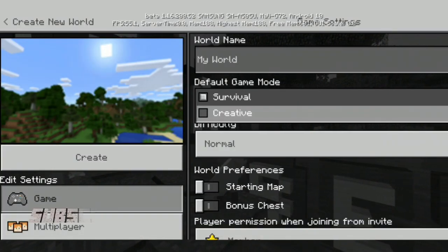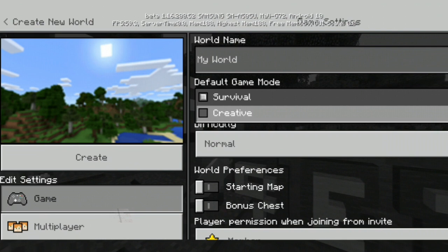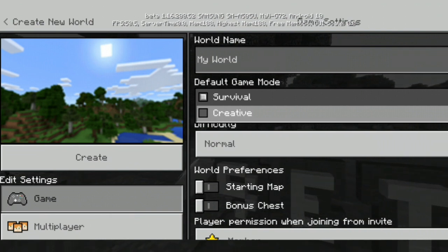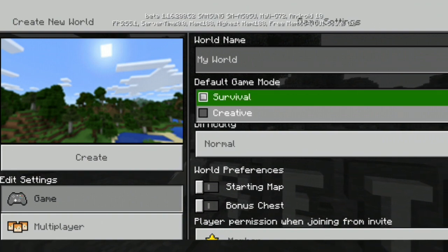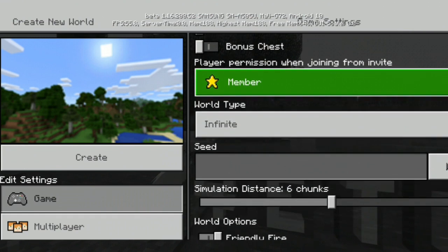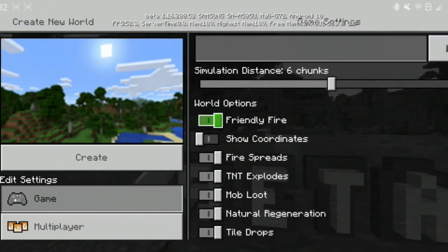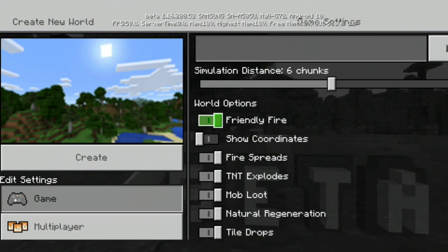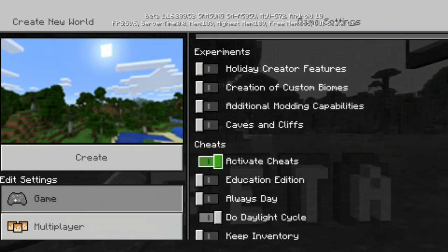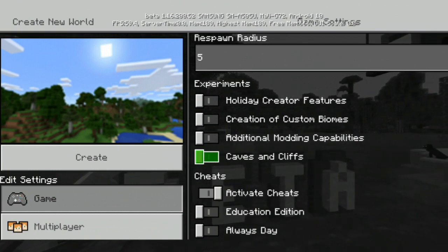Now I should mention that there aren't any new generations, any new mountain generations, or any new cave generations or anything like that yet. These address some of the very first bare bone things which we will be seeing inside of the update. To check out these features there's a strange way in which you have to do it, because right down here there's an option in experiments that says caves and cliffs.